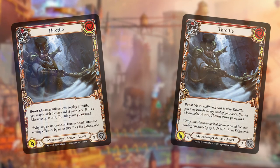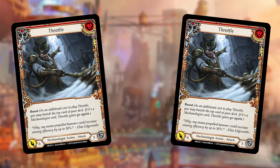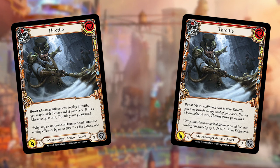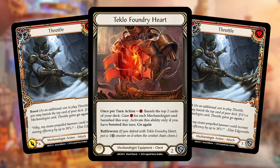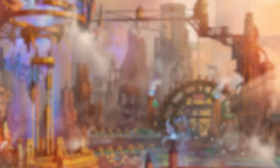Another somewhat more complex but still simple line is utilizing Tecla Foundry Heart to generate resources and play two attacks in the same turn you normally couldn't. Keep a three-card hand with two red Throttles and a blue pitch. Even though the hand costs four, you can play it: pay two for the first Throttle, close the chain, activate Tecla Foundry Heart — assuming you hit two Mechanologist cards — get two resources back, then play the second Throttle. That's a three-card hand that can do 12 damage at its best.